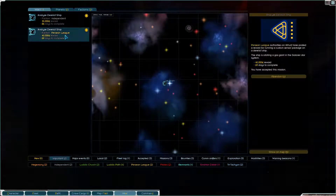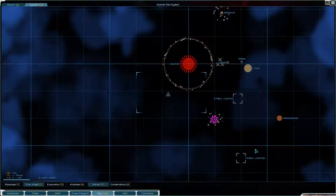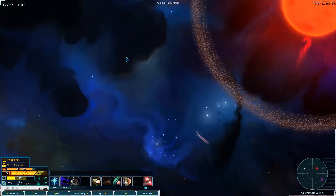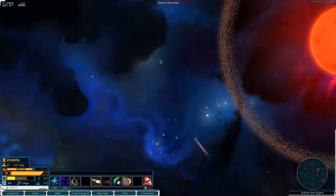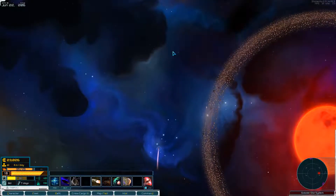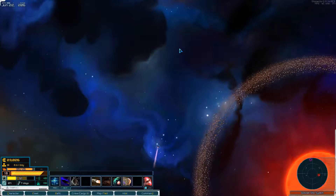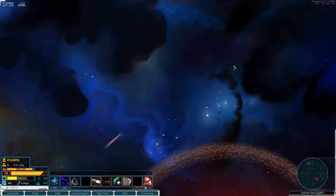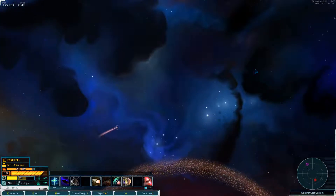There's a ship orbiting a gas giant — we haven't actually completed this objective yet, so we need to go to that gas giant. There was something down here, so we need to go up and around. I think we have enough supplies to do this as long as we don't get into a fight. We might actually do better in the next fight if our Cerebus recovers a little bit.